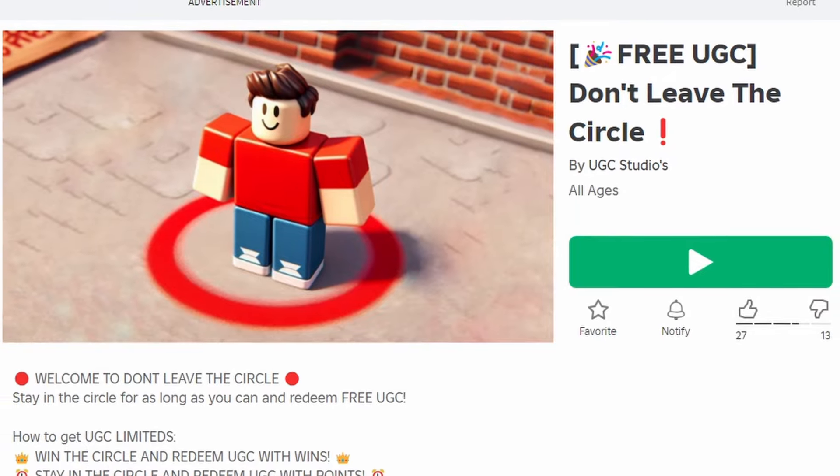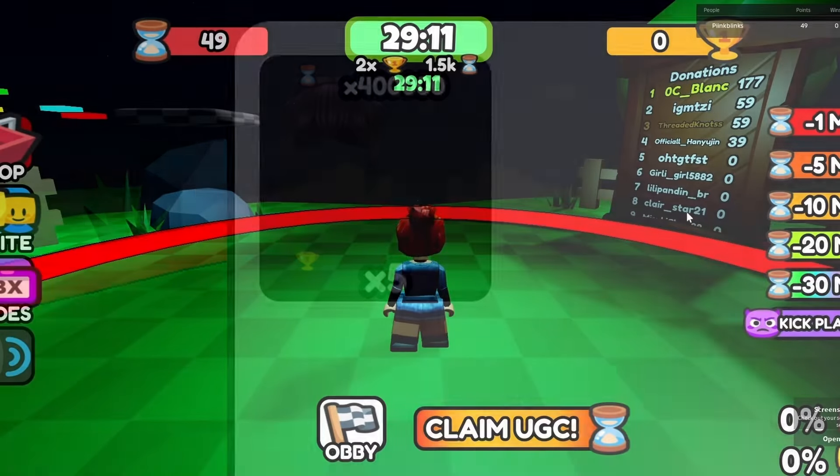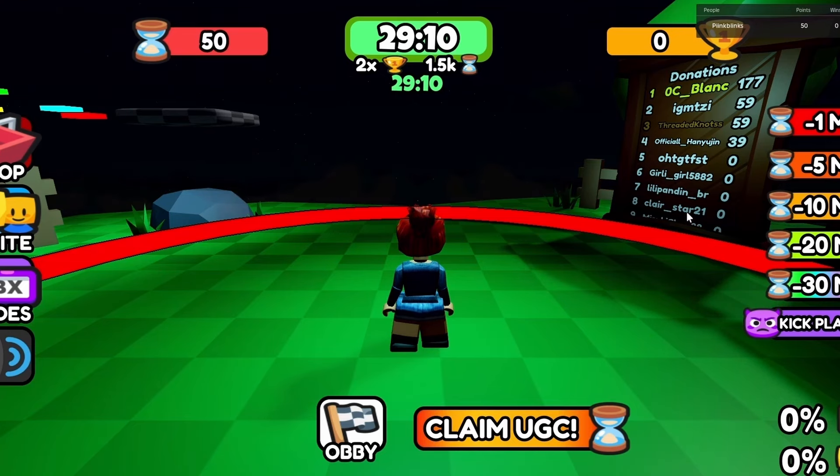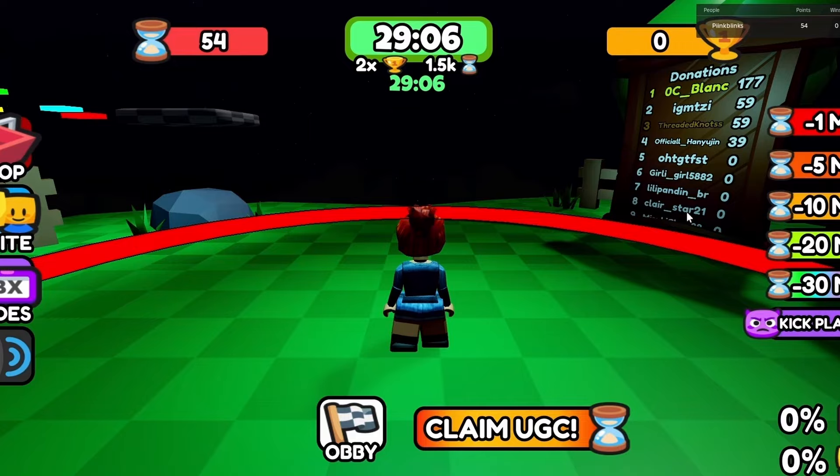To get this new free hair, join Don't Leave the Circle. The hair costs 400,000 points and five wins, so all you have to do is stay in the circle and let the timer reach zero. Every time it reaches zero you will get 1,500 points and two wins. Do you like the hair? Let me know below.